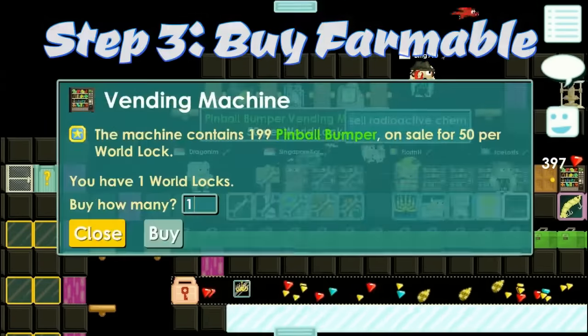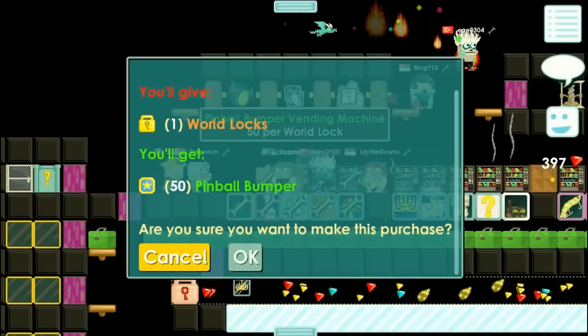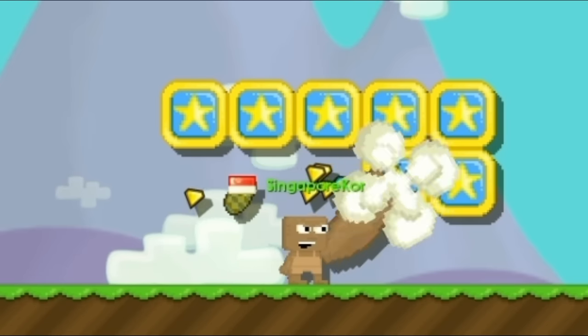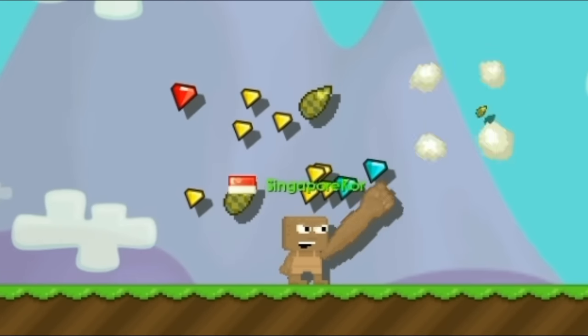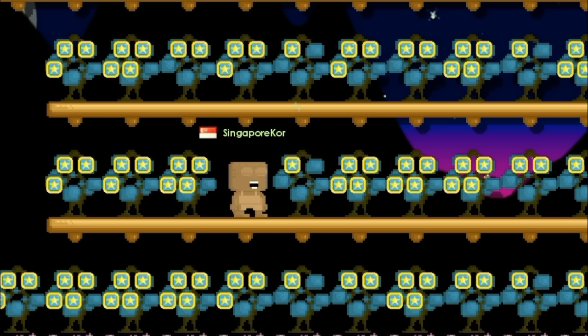The next step is to buy farmables and keep farming. This is a must in this game — it gives you EXP and gems. For beginners, I will suggest you buy black rock, pinnus, or pinball. Every cycle of farming, you will have more seeds. You can use these extra seeds to farm again or sell them for warlocks.